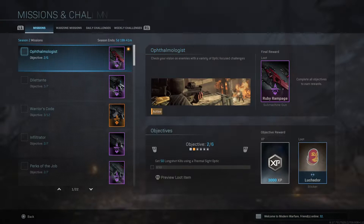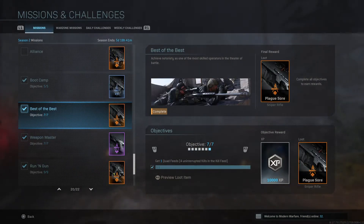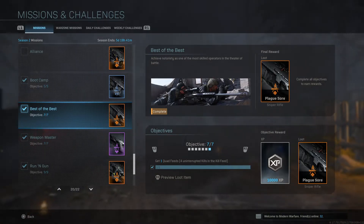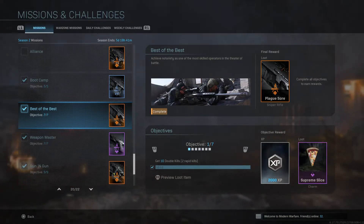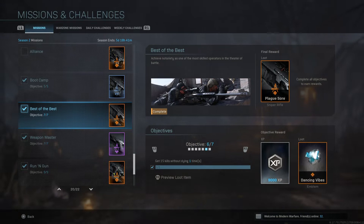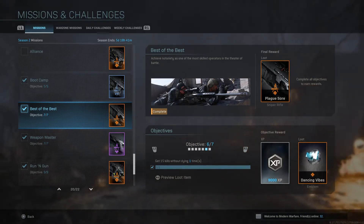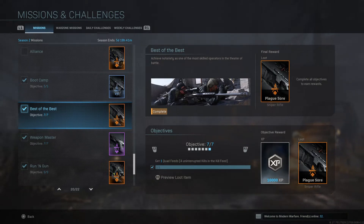A big reason why you'd want to get some quad feeds in this game is because of this popular mission called the Best of the Best, where if you finish all of them you get this awesome sniper rifle, the Dragnov variant called the Plague Score, as well as some more XP and probably these calling cards, charms, and emblems that you've seen all around the game. To get this last mission done, you need to get one quad feed, which is four uninterrupted kills inside the kill feed.